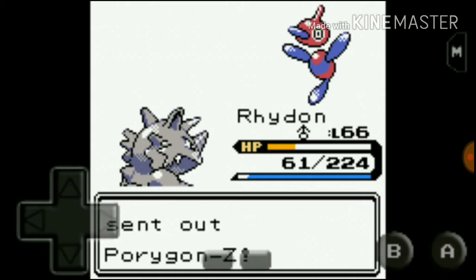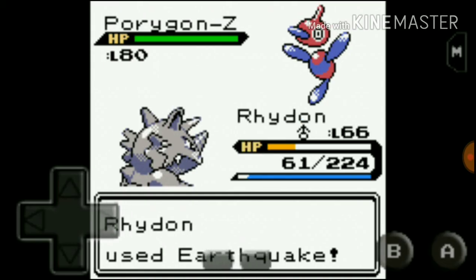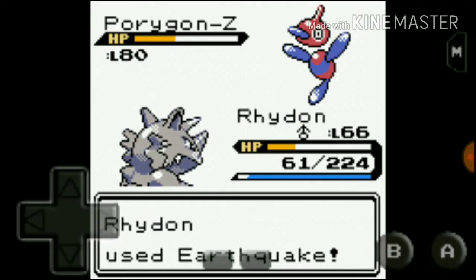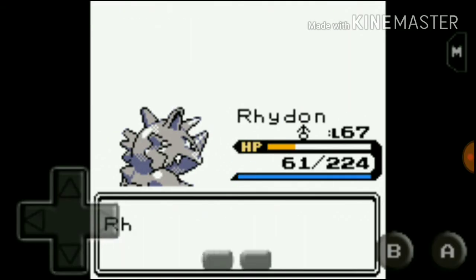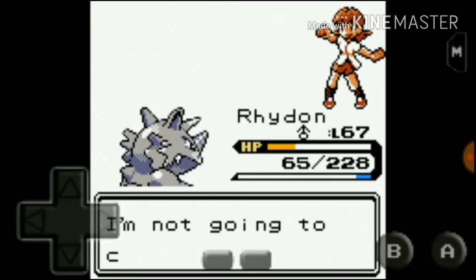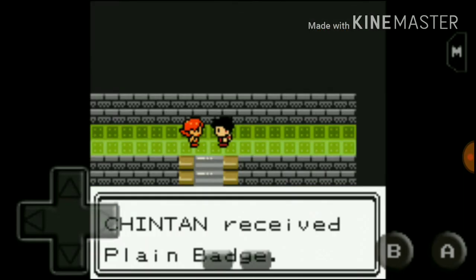What the hell — she doesn't have a Miltank! I guess in Pokemon Prism, defeating Whitney is very easy. That was a crushing defeat for her. I'm not going to cry — you earn my badge. I surely earned it.